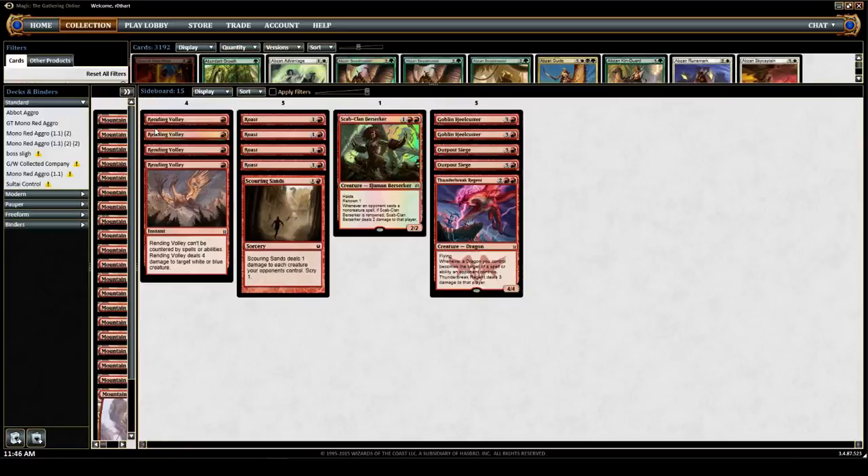Scouring Sands is for token cleanup detail — Goblin and Dragon tokens. Scab-Clan Berserker and Thunderbreak Regent as one-ofs are mostly for the mirror match and also for other aggro matchups. The Thunderbreak just breaks the mirror match wide open — they can't deal with it without taking three, and it'll eat all their guys, which is quite nice. Heel Cutter is just another weapon in the arsenal against fat butts in Standard right now.